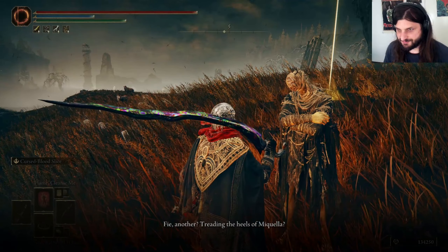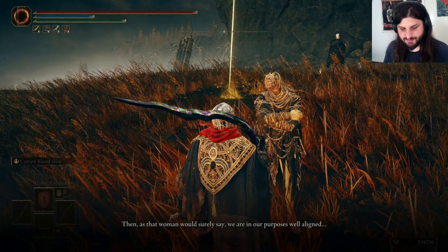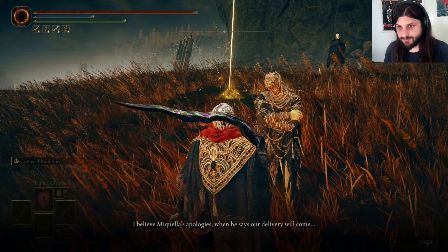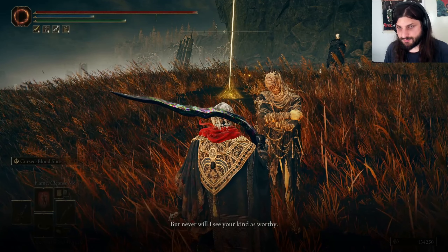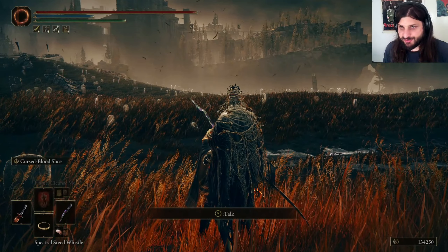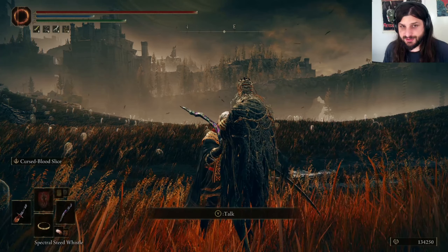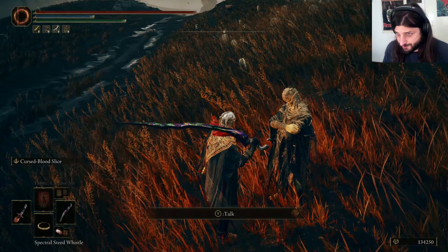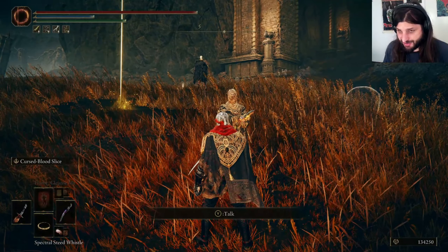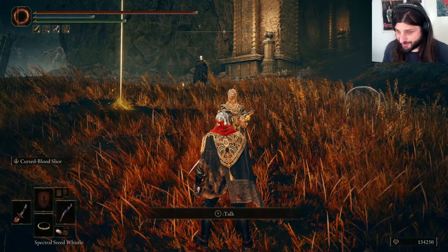Fie, another — treading the heels of Micola. Then, as that woman would surely say, we are in our purposes well aligned. But understand, your kind are not forgiven. The Erdtree is my people's enemy — by Marika long betrayed, set aflame. I believe Micola's apologies when he says our deliverance will come, but never will I see your kind as worthy. So Marika sent Mesmer to burn the Horned Scent — the Horned Scent must have been the civilization getting torched by Mesmer in the trailer.